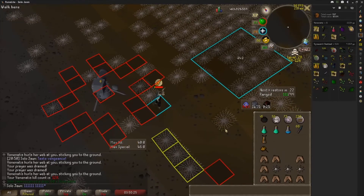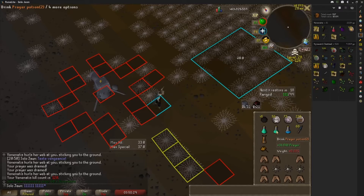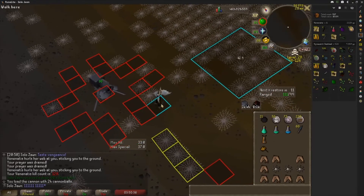In between kills, you just want to hang around in singles for as long as you possibly can, maybe refill your cannon in between. Keep protect item on — you should always keep protect item on. And you just chill until Venonatus spawns.